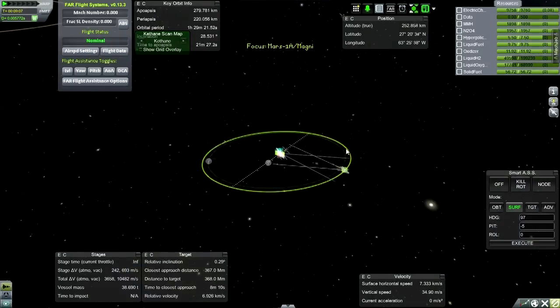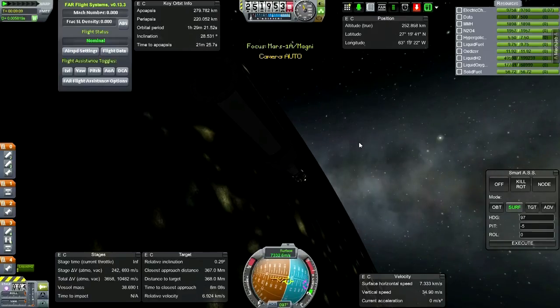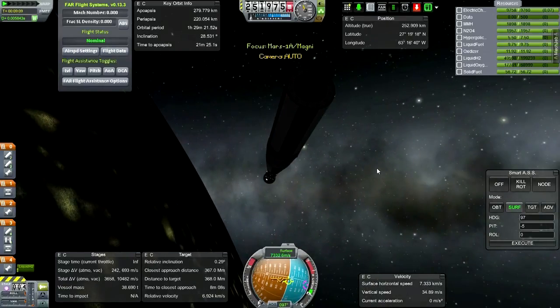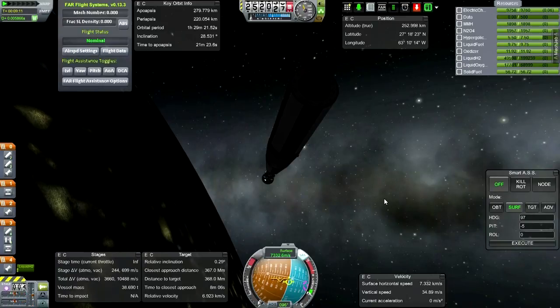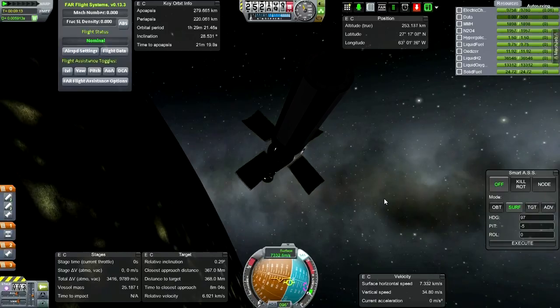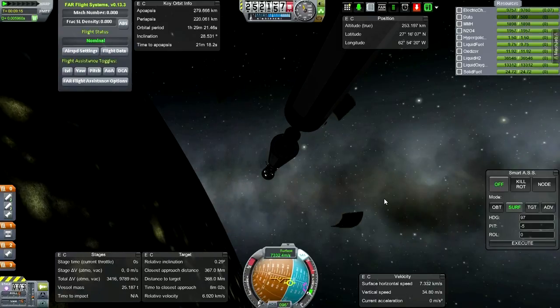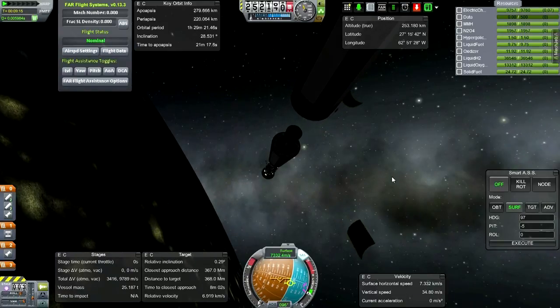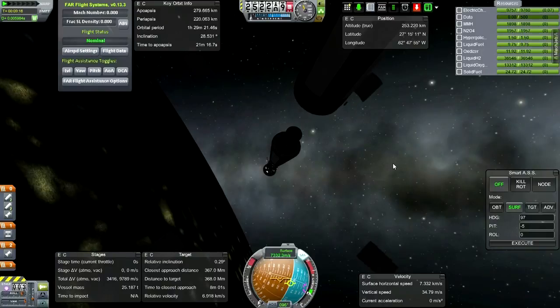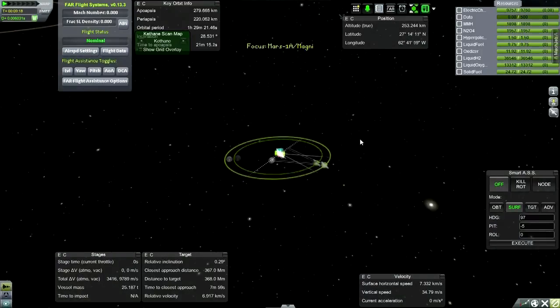I'm actually pointing a little bit below the horizon because we're a little too far from apoapsis. Shutting down here — let's call it 280 by 220, with about 700 delta-V left in the second stage. Quite a lot — we could probably loft a larger third stage or a larger payload if necessary. Doing second stage separation here, though it's in the dark. Let's turn Smart ASS off, turn SAS on — and off it goes. Now we plot for Mars.